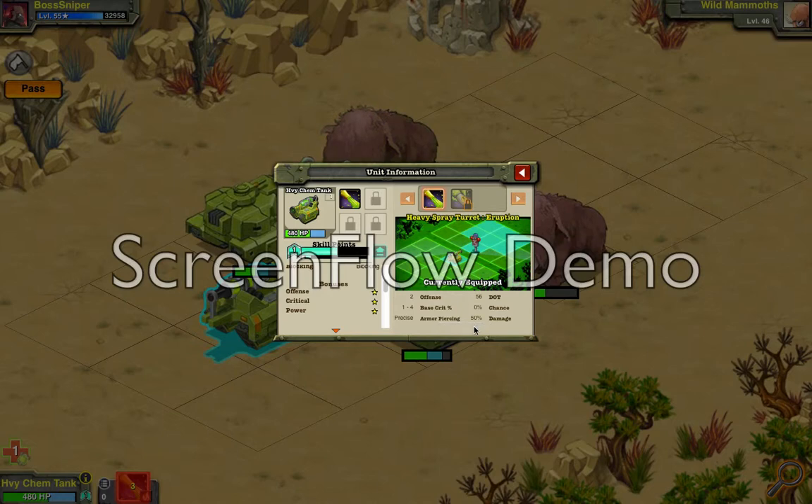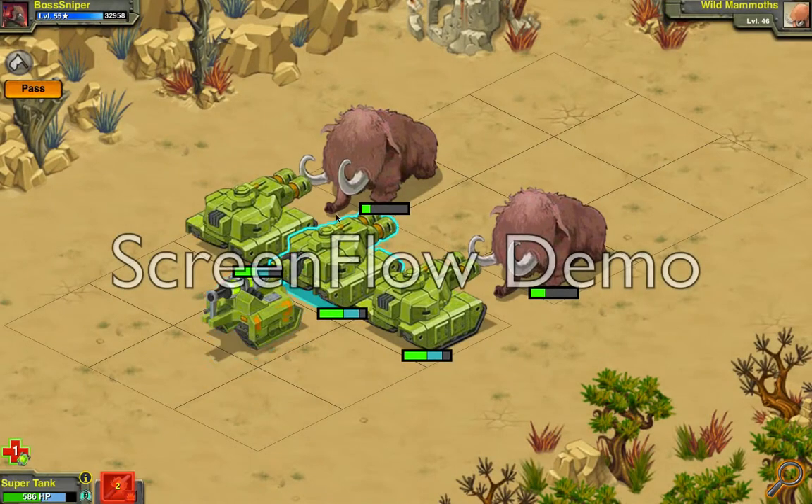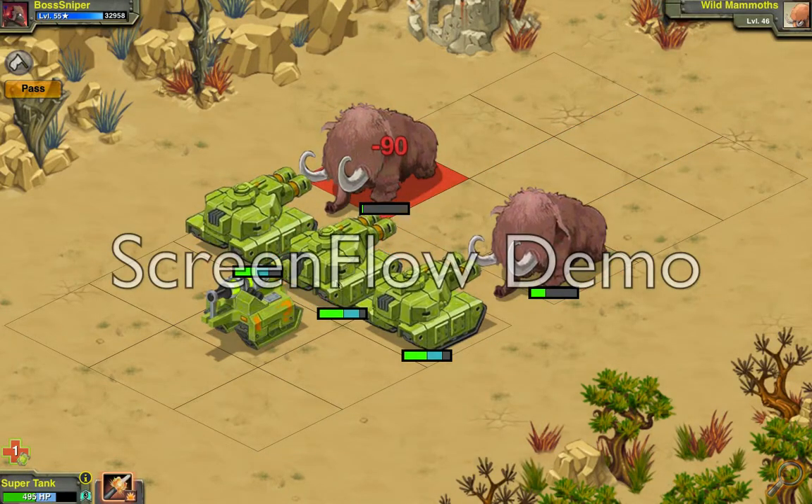So: armor piercing, a 50 offense bubble — that's all stuff I know. It has a 100% chance of poisoning. Its damage shows as 70 and 23, and it should last 3 turns. That fire is precise — I don't know what that means. Ammo-wise, you get 2 attacks with it before it runs out of ammo, and I believe its reload is also 4, so it has the same reload as cooldown.